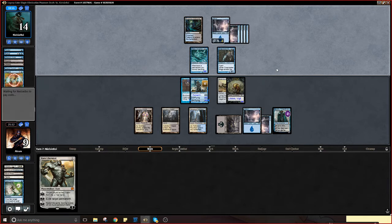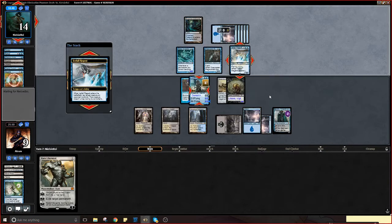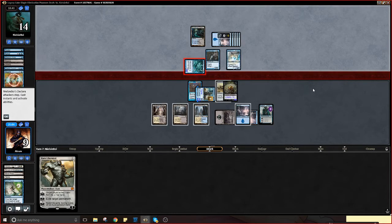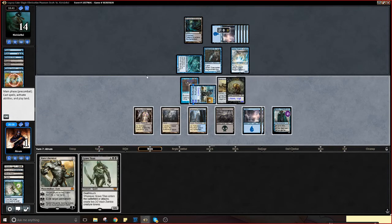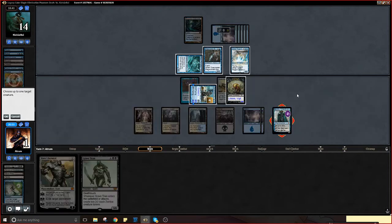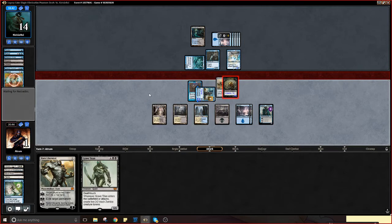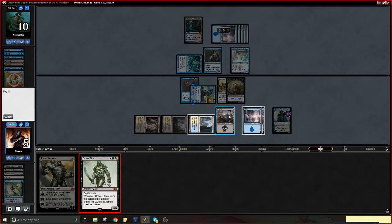Karn comes down next — he swings with both. He has to freeze this, like he has to. That way his Icefall Regent can keep doing stuff, so we go to one. I think that's fine. We're not dead! I guess I shrink this, and then I play Titan — Titan's actually very strong here. Titan's great. I wonder if he'll double block — I doubt it but it'd be great value. Titan blocks forever.